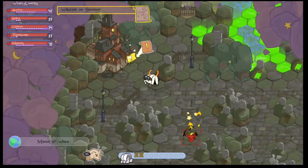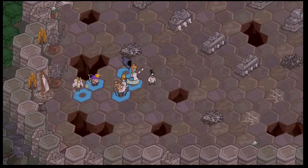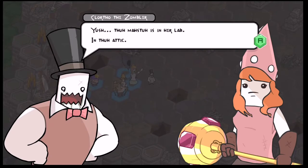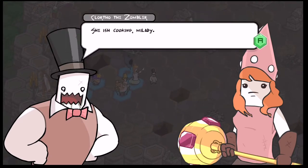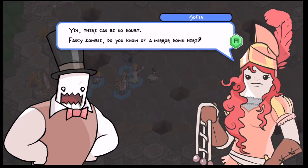There's only four skills in difficulty — how hard could it possibly be? Once you get there, you meet a fancy looking zombie and he tells you that Megabat's cooking, so that's why it was easy to get into the attic.